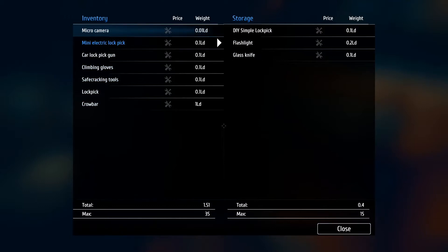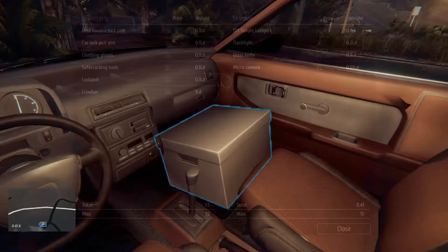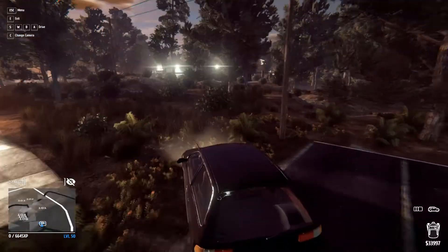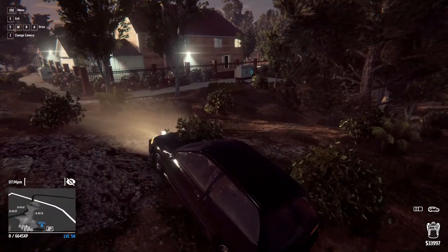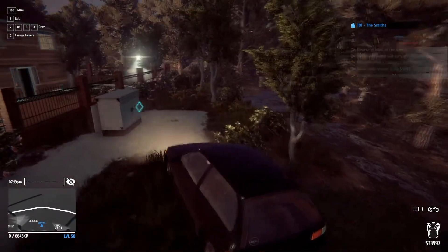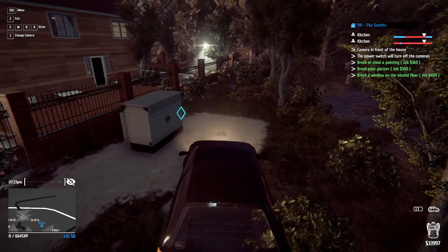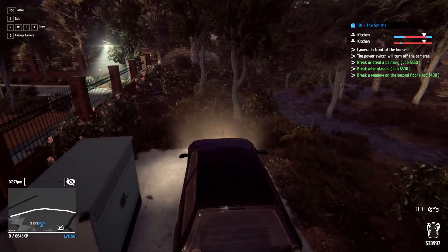The rest of the breaking objectives should be fine. Depending on how close their bedroom is to the window it should be okay. I'm going to try something here — I'm going to pull the car up and try to hop the fence. This is another reason why I wanted to go at 7. Let me open up this power box.